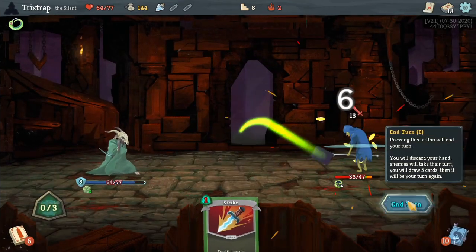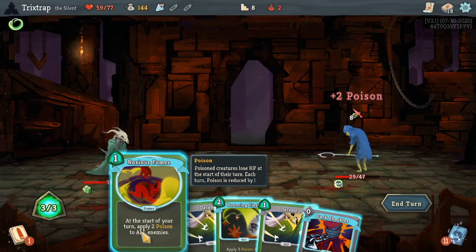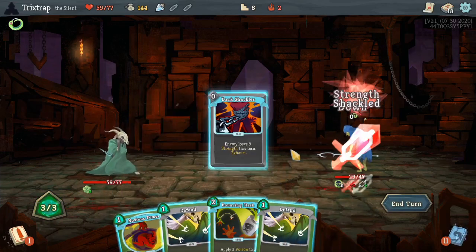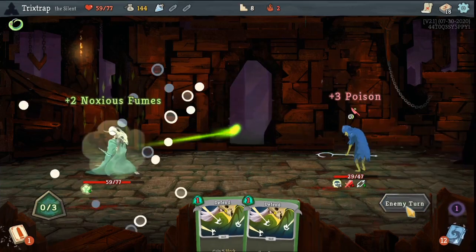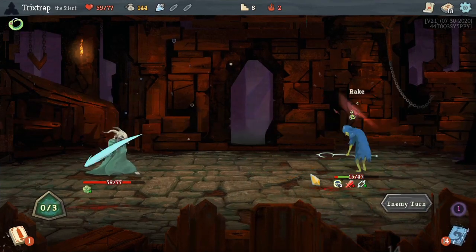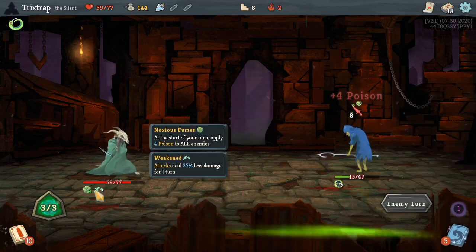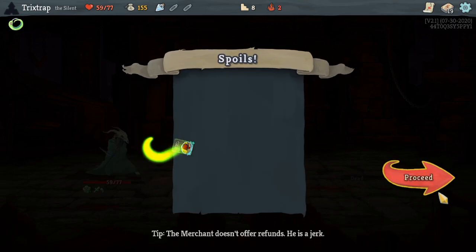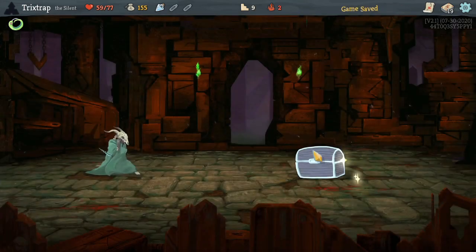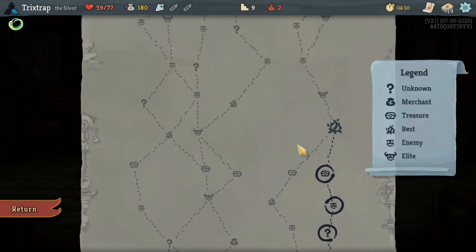Just minimize as much damage as possible. With this character you kind of just want to let the poison do the work. If you can let the poison do the work then you're in the right place. He's dead next turn because Noxious Fumes — yeah, double Noxious Fumes is really good. Three Noxious Fumes if you can stack those, the enemy just gets six poison every single turn.